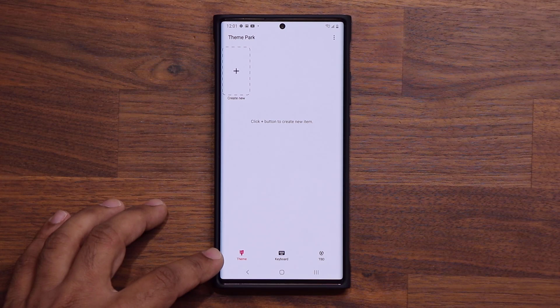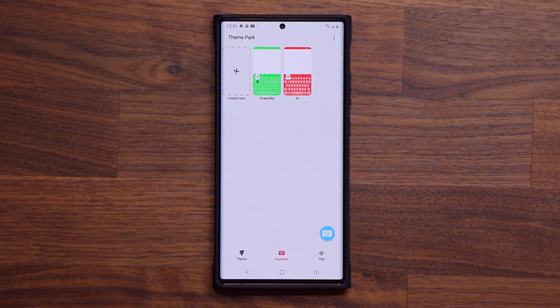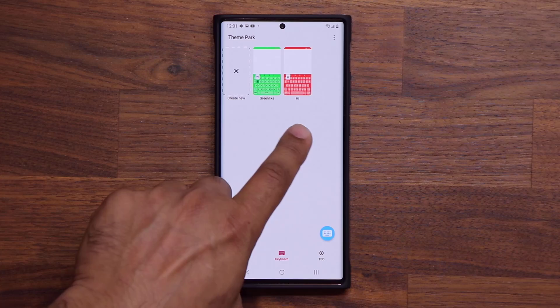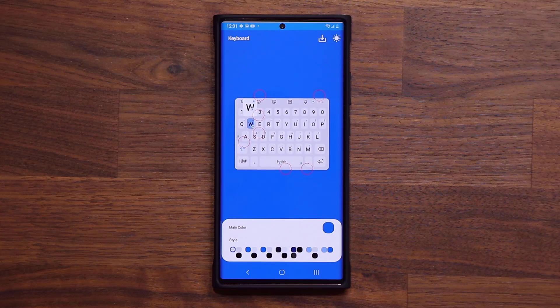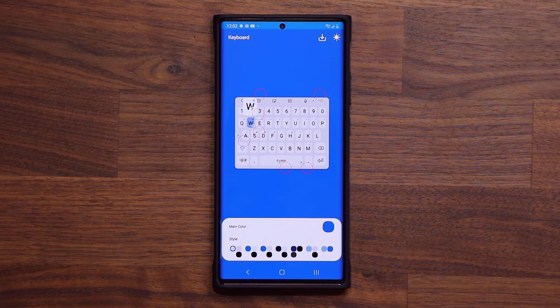At the bottom we have three tabs. If I go to keyboard over here, you can see that you can create keyboards as you please. I can tap on the plus right over here, tap on create new, and now I can modify every aspect of my keyboard.